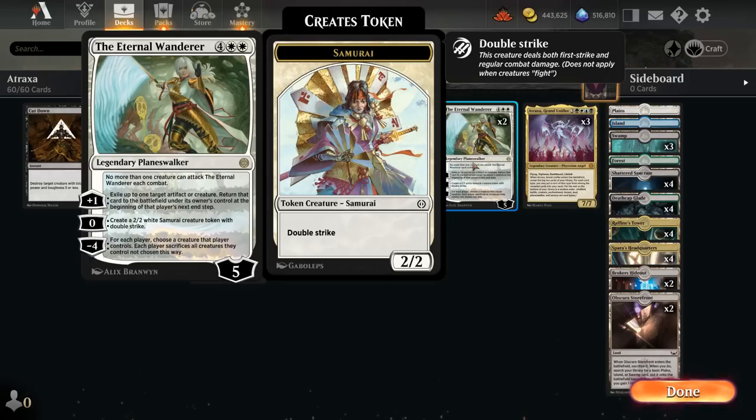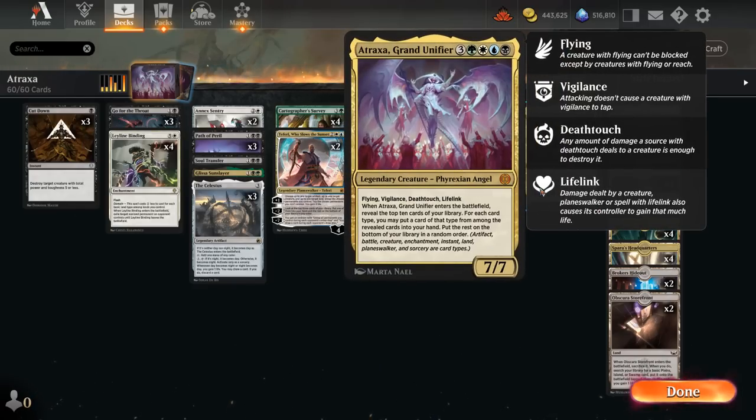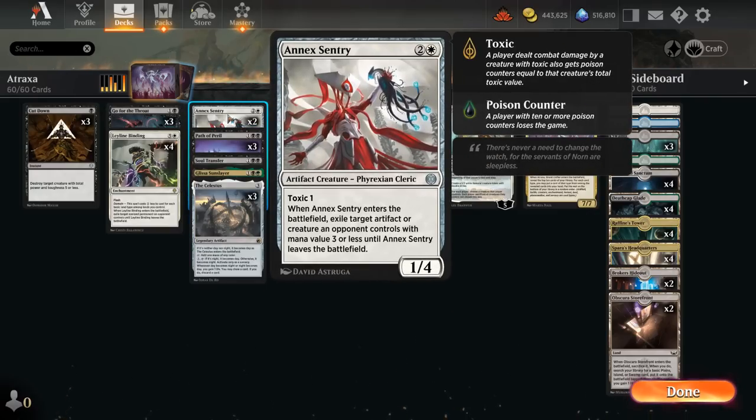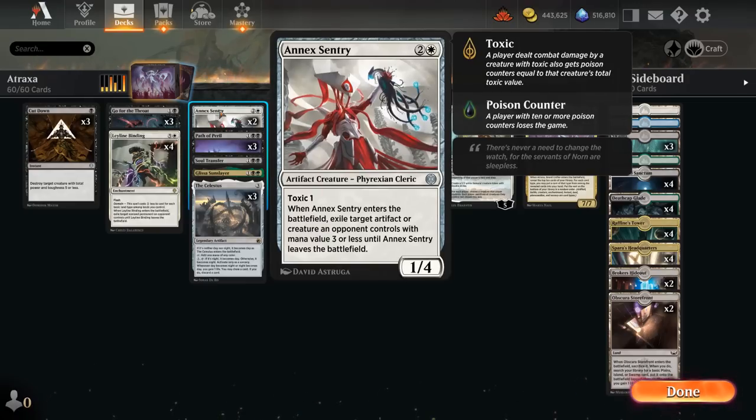We have a couple creatures besides Atraxa. We can reveal a replacement Atraxa with the ETB effect, which is quite nice. We also have two copies of Anax Sentry, which counts as both an artifact and a creature, making it much more likely we can reveal it to Atraxa alongside another artifact or creature. It's a 1/4 with toxic one, so if it deals damage to the opponent they get a poison counter, helping close out the game after we minus 9 Vraska. When it enters, it can exile an opposing artifact or creature with mana value 3 or less until it leaves, giving us a cheap blocker and some removal.